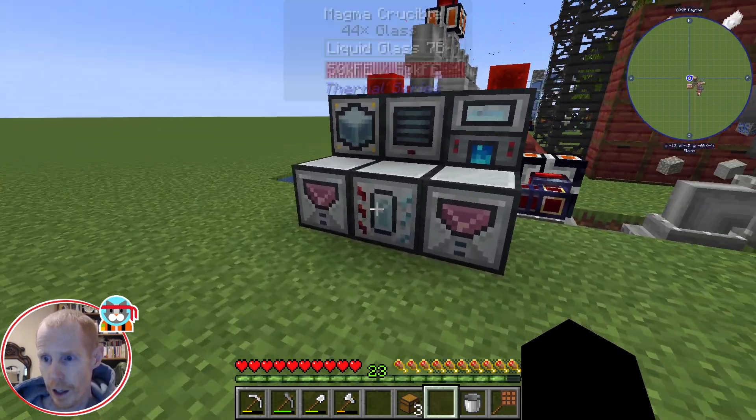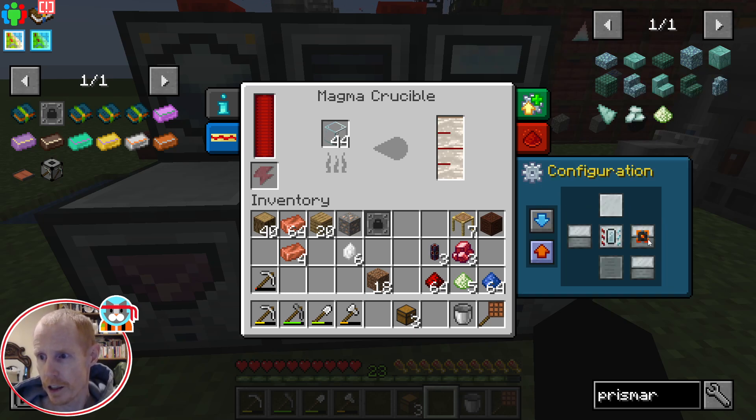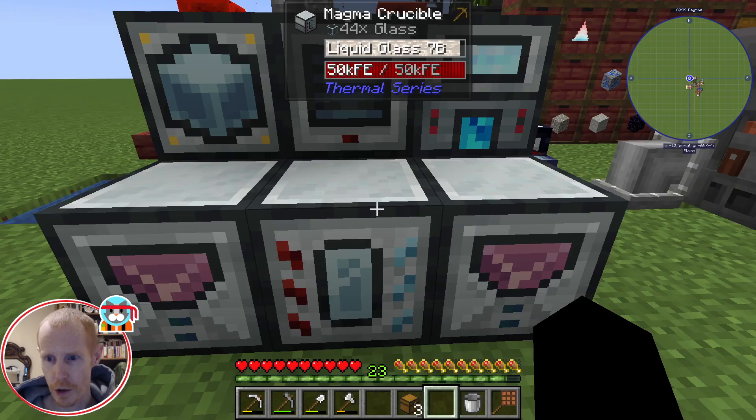Things are processing along here — I've got just a stack of glass in there. The config in here has the right side set to output, and then the auto output is enabled to make sure that goes over that way.